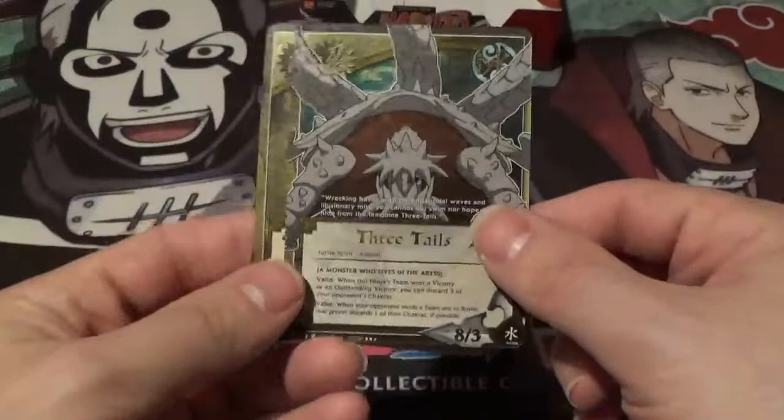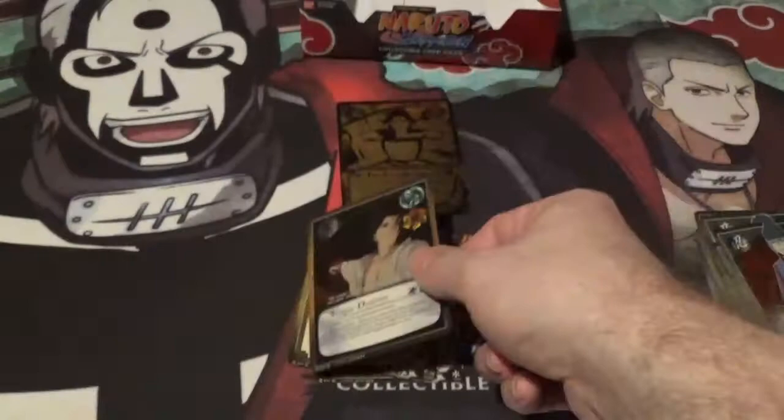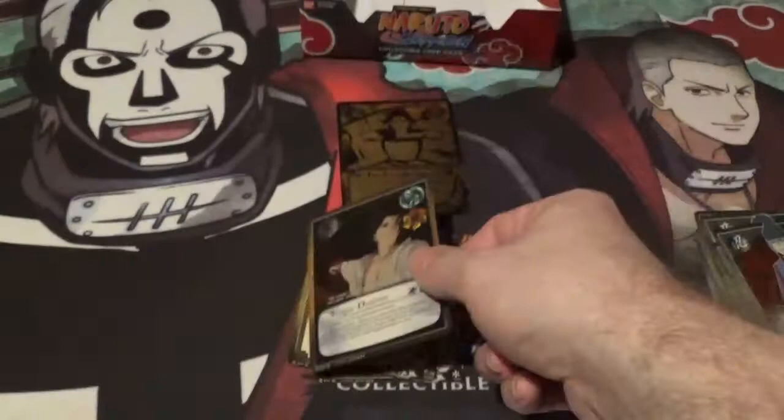For our three super rares we got the very cool Three Tails, very nice Sakura, and Tragic Destiny. And for our black and gold of the box we got the First Hokage. This has been Booster Box Buster opening up a Booster Box of Naruto Shippuden CCG Will of Fire — signing out.